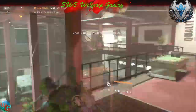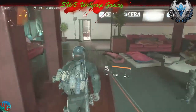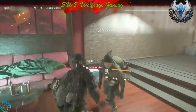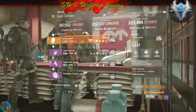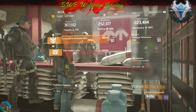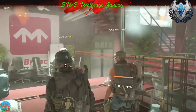Feast your eyes on Manhattan's best selection. There's a Prosperous talent piece and a pulse duration mod — that can come in handy.